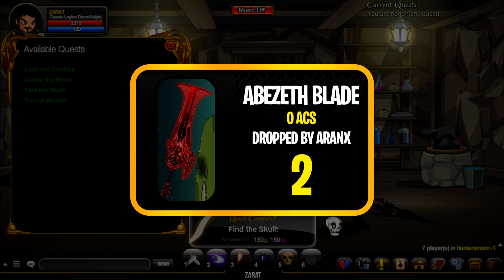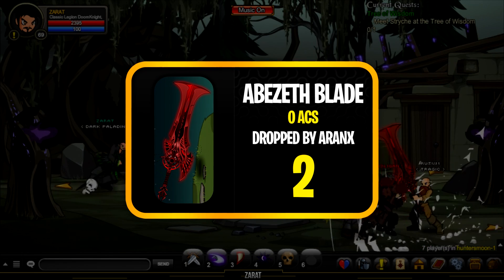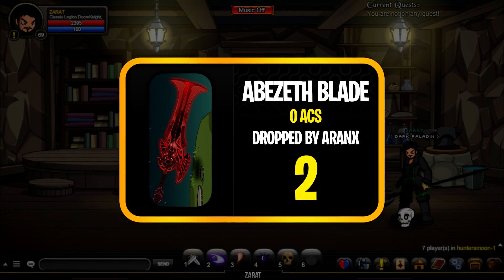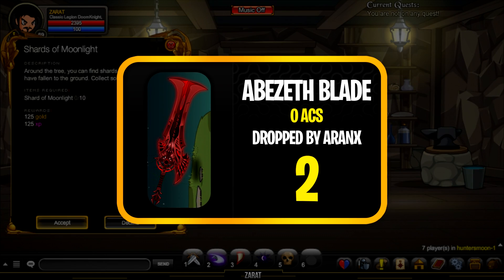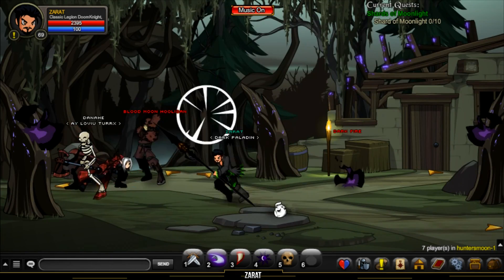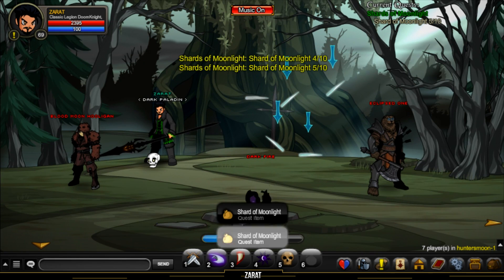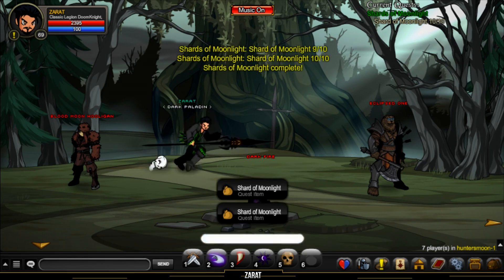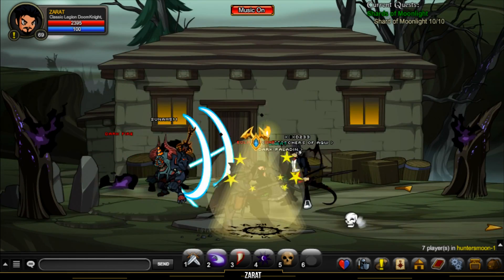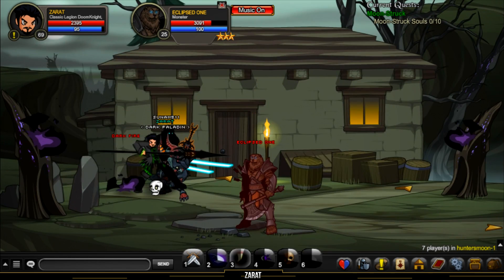At number two we have the Burning Blade of Abazif. It may not be the most attractive weapon, but when you have this blade equipped you get 30 percent more outgoing damage. It is free non-member AC tagged and is dropped by Aranx with a five percent drop chance, so you shouldn't be fighting too long. Let me know in the comments if you already have this one.